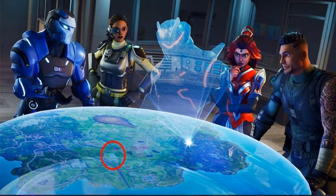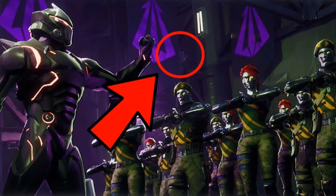Number three took me by far the longest to find. The picture shows the Stark house and a hologram map in the background. If you look very carefully, you'll see the battle star symbol on the hologram map — it's on the mountain near Fatal Fields.